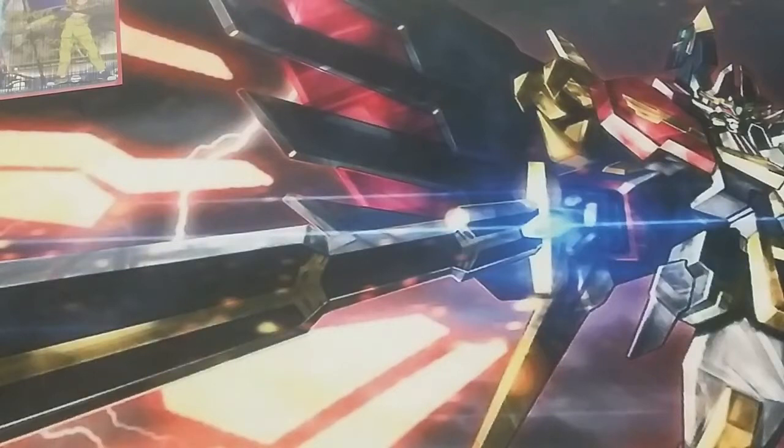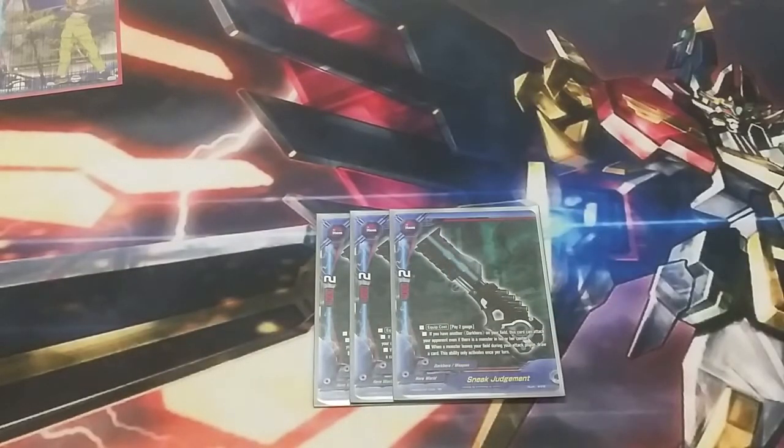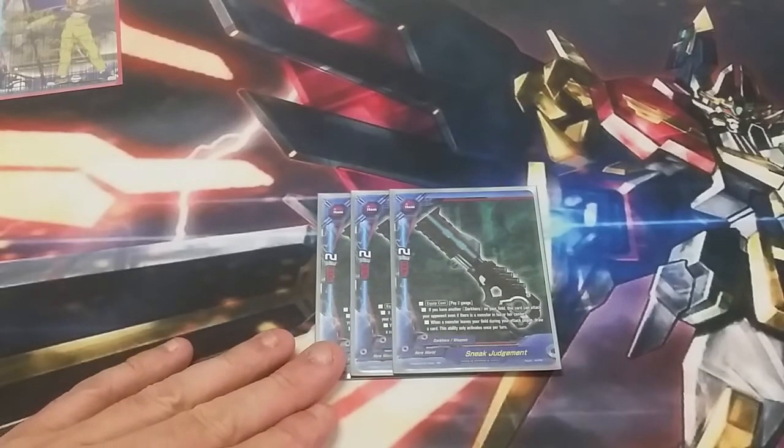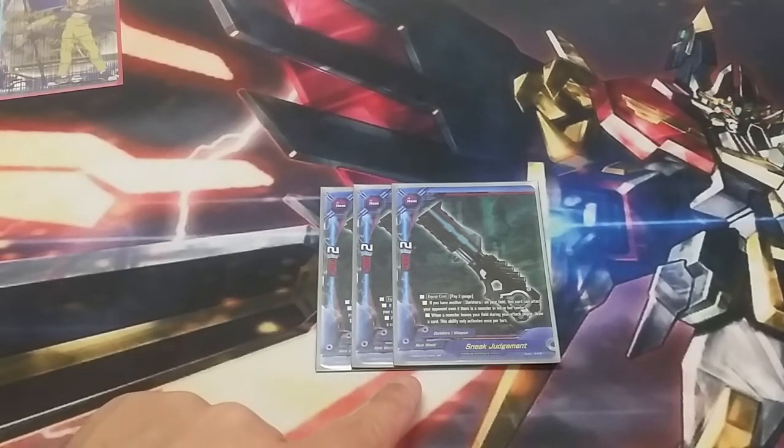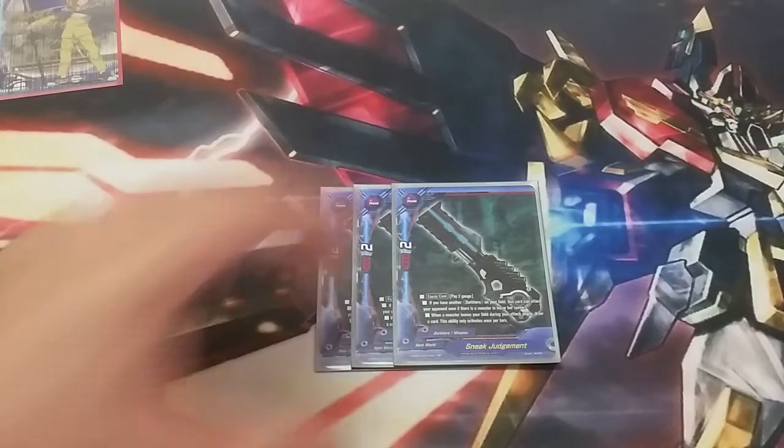On to our items. We are only running 3 Sneak Judgment. Sneak Judgment is so, so good — you guys saw what it did in the Dieva match. If you do have a very center-heavy meta, Sneak Judgment is always going to be the way to go. Call cost: pay 2 gauge. If you have another Dark Hero in the field, it can attack even if there's a monster in the center. When a monster leaves your field during your attack phase, draw a card — only once a turn. The large number of cards that return to hand in this deck triggers that free draw each turn — really, really good.